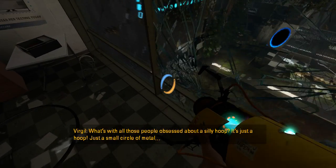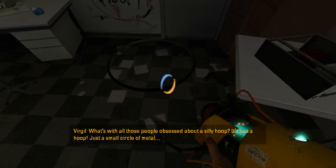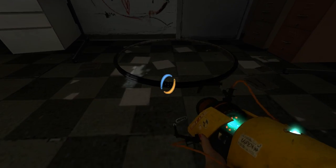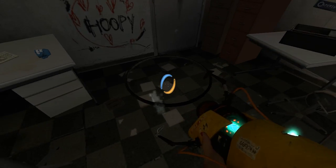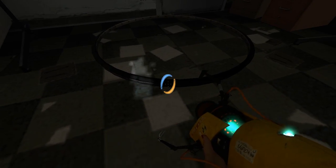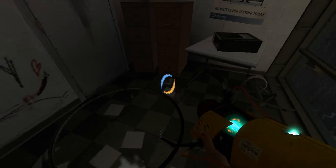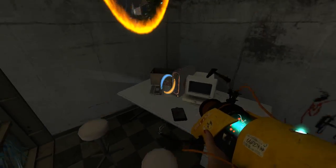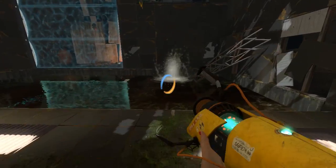What's with all these people obsessed about a silly hoop? It's just a hoop — just a small circle of metal. Oh-ho-ho-ho! I know what that is. This is hoopie! There's a saying for Portal 2 speedrunners: if you don't get this during your run, then your run is over. When you're activating GLaDOS with Wheatley, there's this little hoop that you can pick up, and all the speedrunners like to get that. That's so cute to see a reference to it here — it's actually quite funny. That's a cool little easter egg. I think that's the first easter egg I found.